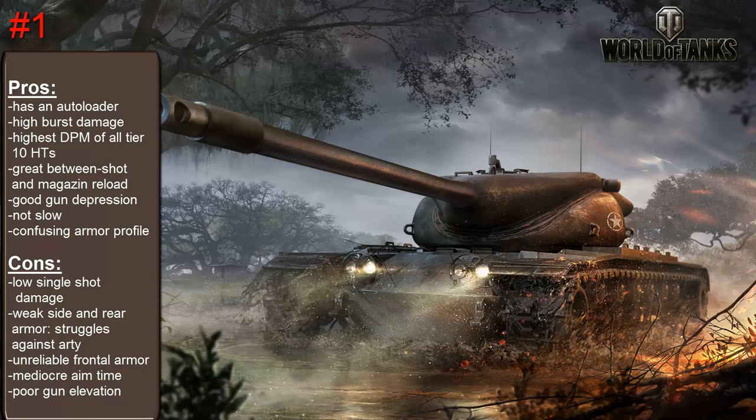The final drawback is the low ammo capacity of only 36 rounds — the equivalent of 9 clips. However, these drawbacks do not nearly compensate for the ridiculous power this tank gets from combining great burst damage and insane DPM in one machine. That's why in my opinion the T57 Heavy is the strongest tier 10 heavy tank in the game.